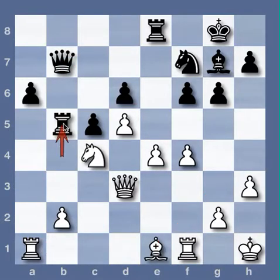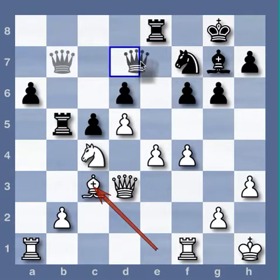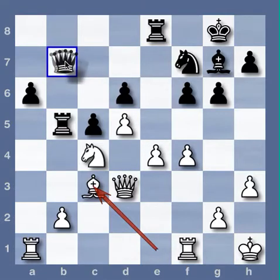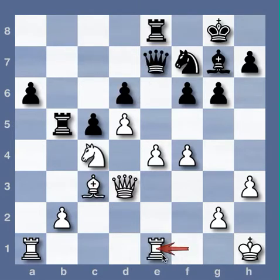Bishop E1, Rook to B5, Bishop C3. This Bishop seems like it's on a really good square now — defending the B pawn, keeping an eye on E5, hitting F6. It's really active. Queen to E7, Rook Fe1. Black is now strategically lost. He has no active play, his pieces are passive, his D6 pawn is in need of constant defense, and his A6 pawn is ultimately a goner.